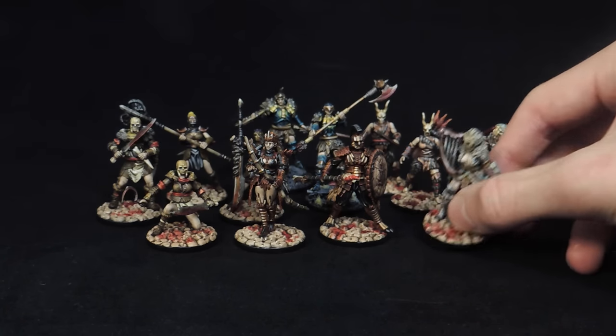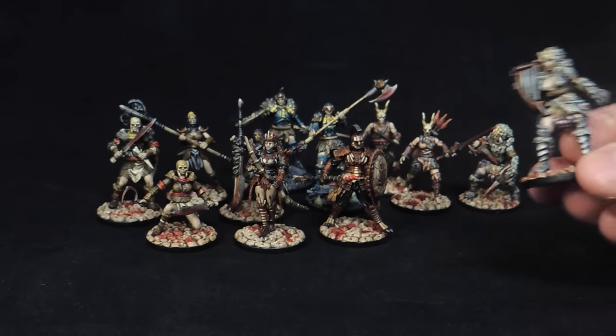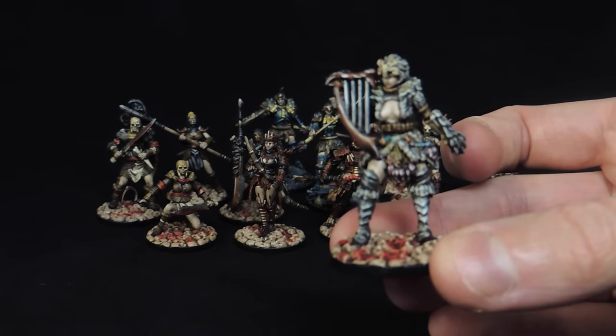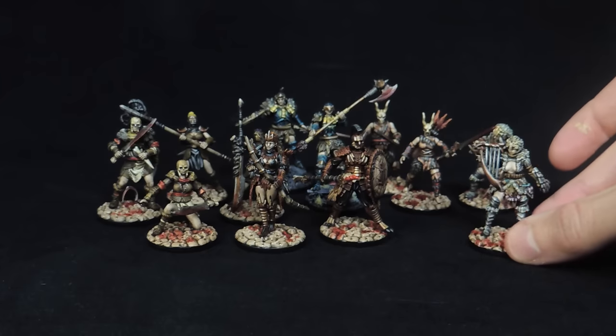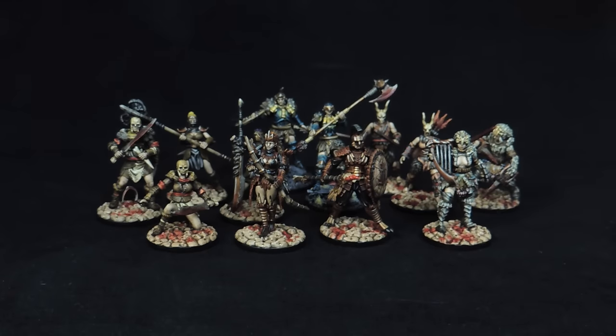So what we did — we were commissioned with the monsters first. For example, this is the White Lion set. We first painted the White Lion monster itself, and then went off the color scheme that we did for that for their armor, and then just took some artistic freedom to pick out all the details how we saw fit. I think they all turned out rather nice.